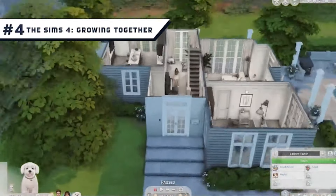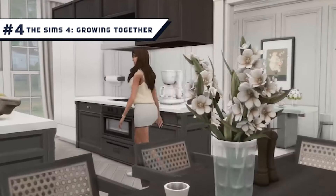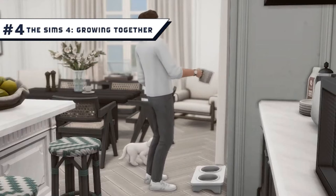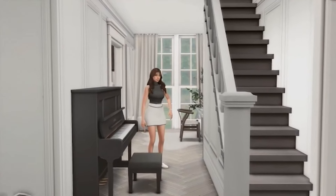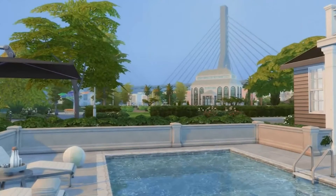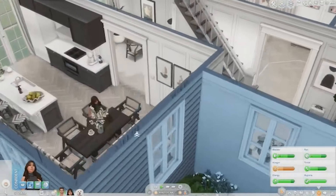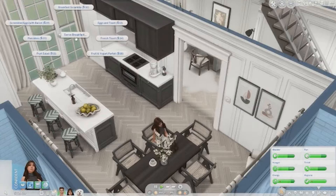Number 4: The Sims 4 Growing Together. While the headline doesn't seem as impressive in comparison to some of the other expansions, this DLC offers new mechanics like family dynamics and social compatibility that make interactions and relationships between Sims more subtle and varied. On top of that you also have milestones to help celebrate a Sim's lifetime. The infant life stage is also significantly fleshed out in this pack, and the content does evolve large parts of the core gameplay in a satisfying way.